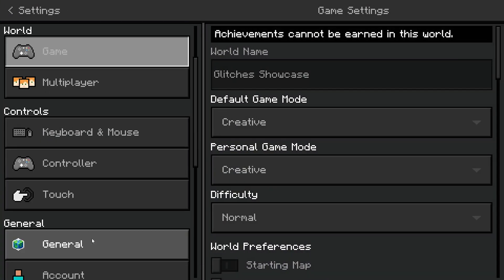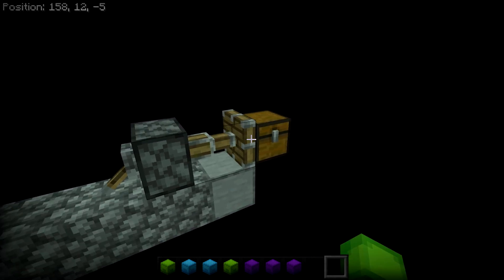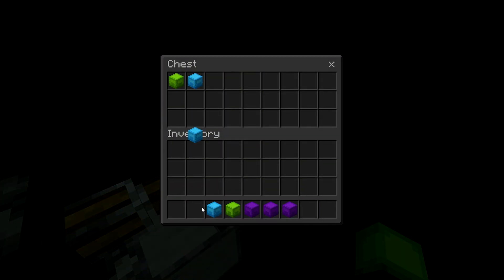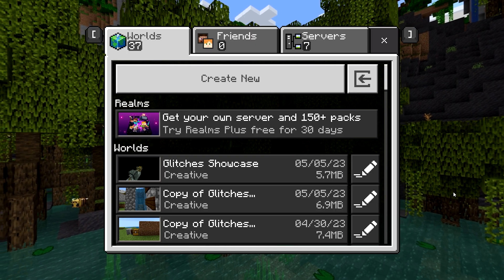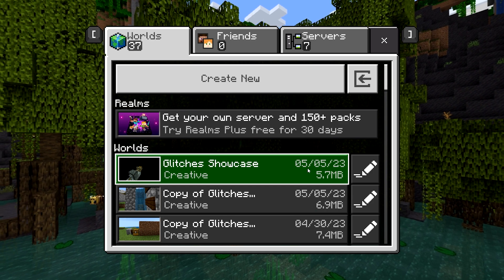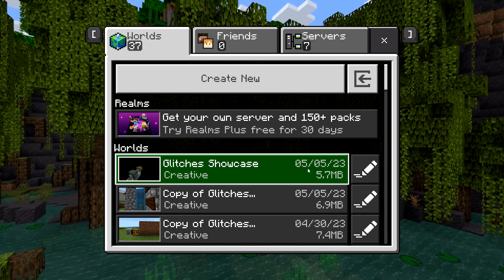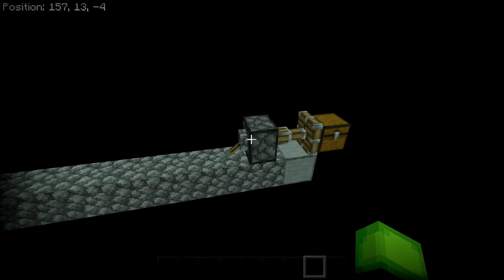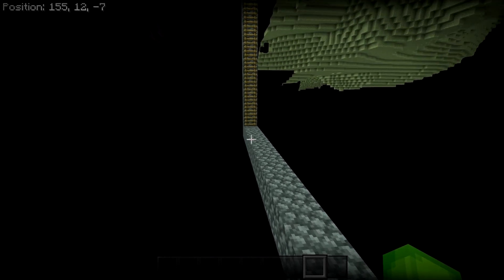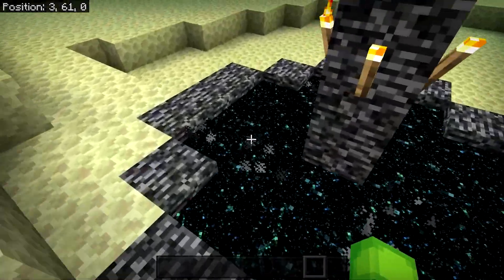Go back to Settings, then Video, and turn Fancy Leaves back on as we don't need it anymore. Open up the chest and place in all the items you want to duplicate. Once you've done that, save and quit. If you're doing this glitch by yourself, open up the world within a couple of seconds, but if you're on a Realm wait three to five minutes. Once that time has passed, reopen the world or realm, then flick the lever and make your way through the portal to the Overworld.